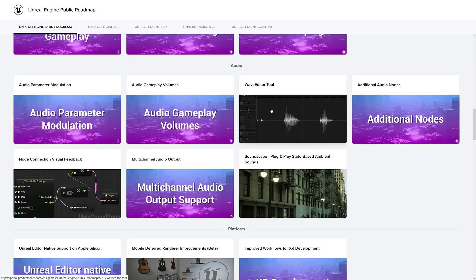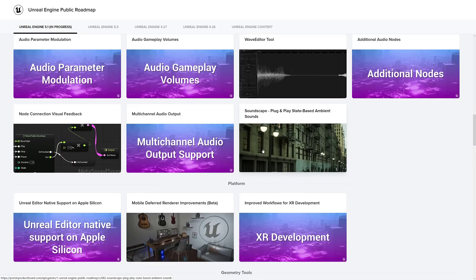On the audio side, we got audio parameter modulation, audio gameplay volumes, a wave editor tool, additional audio nodes, and soundscape. This is interesting — it was actually taken from the Matrix demo for creating ambient sounds. I'll get back to that one in a minute.